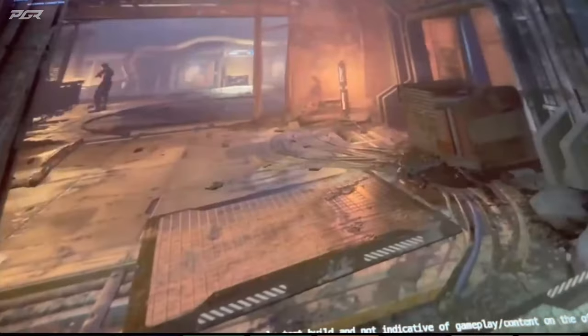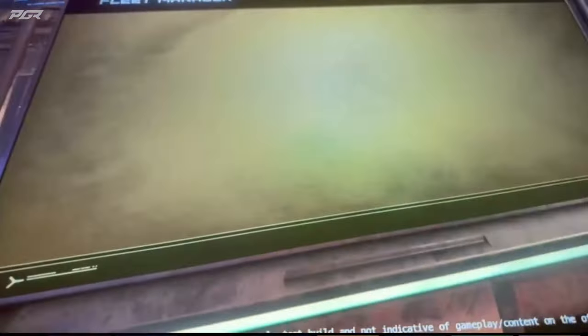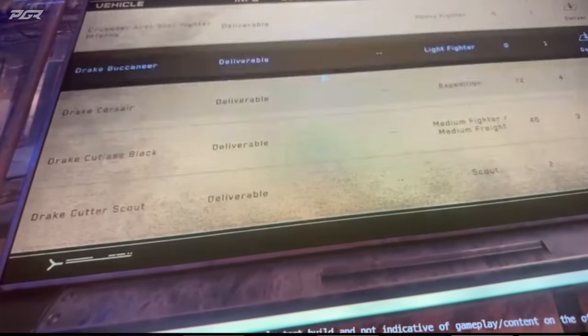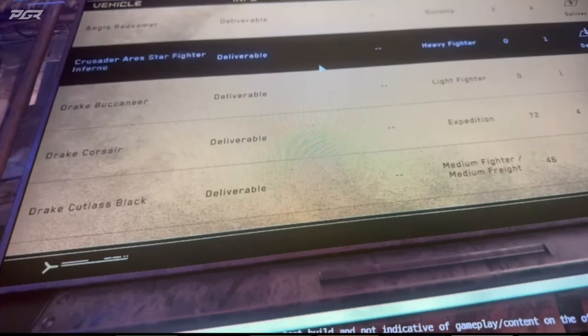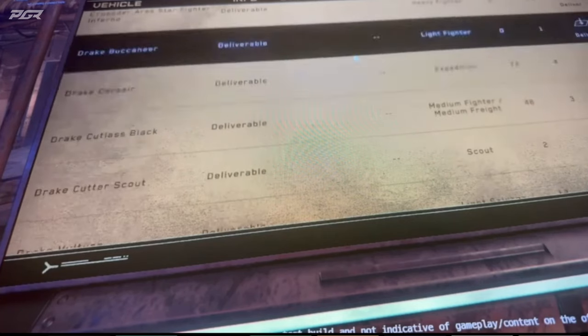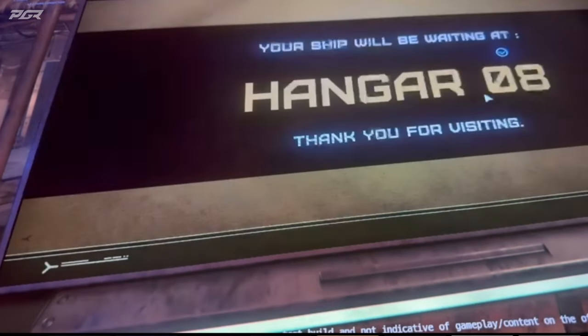The preview channel is a new environment where new underlying technology is deployed and tested in isolation to protect the reliability and playability of the live service. Foundational technologies such as the replication layer split and crash recovery will roll out on the preview channel first, be tested and hardened, then make their way to the PTU and eventually live. When server meshing is ready, it will go to the preview channel first before moving to the PTU.